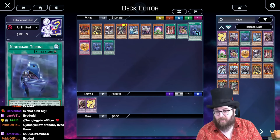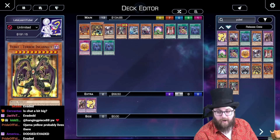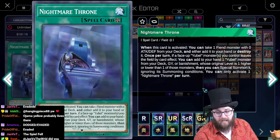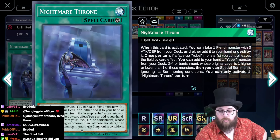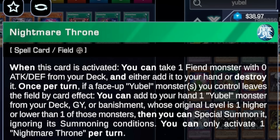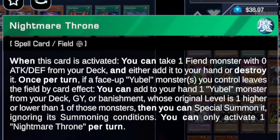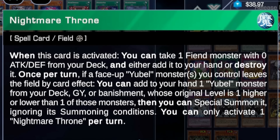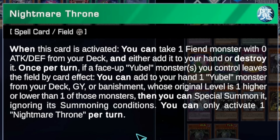This card says: when this card is activated, you can take one Fiend monster with zero attack and defense from your deck and either add it to your hand or destroy it. We're instantly going to put three of this — that's usually the case with field spells, especially any card that searches. I'm going to assume that destroying them does something, because why else would they let you destroy a card from the deck? In addition, once per turn, if a face-up Yubel leaves the field by card effect, you can add to your hand one Yubel from your deck, graveyard, or banishment whose original level is one higher or one lower, then special summon it ignoring its summoning conditions.